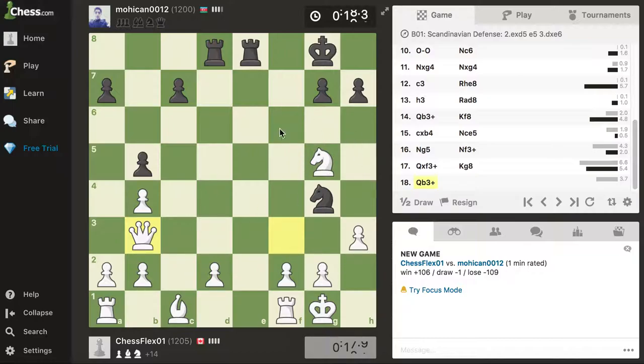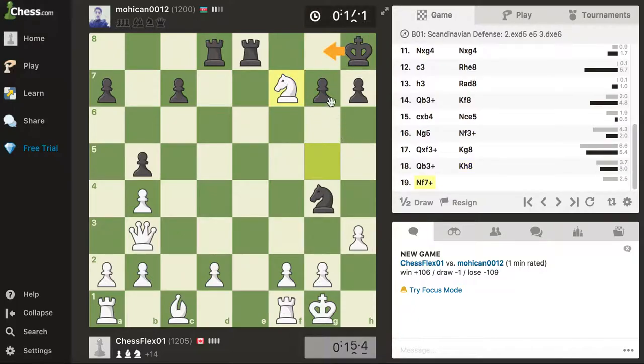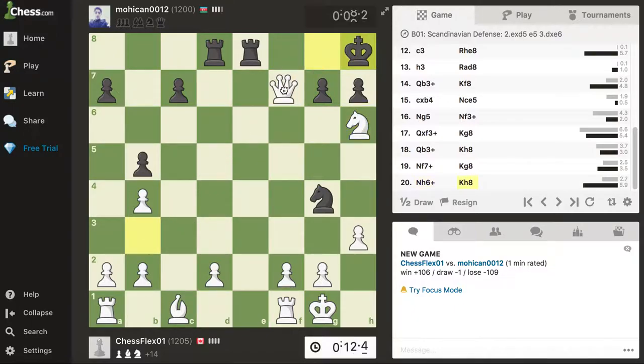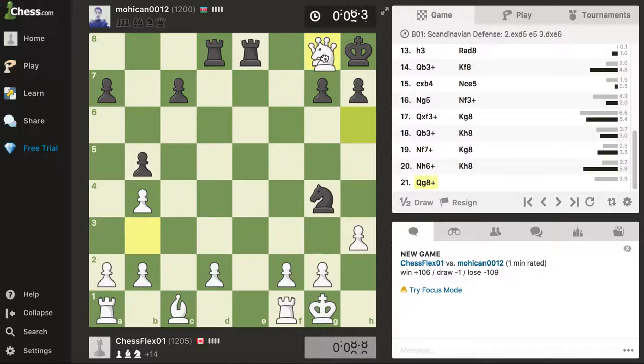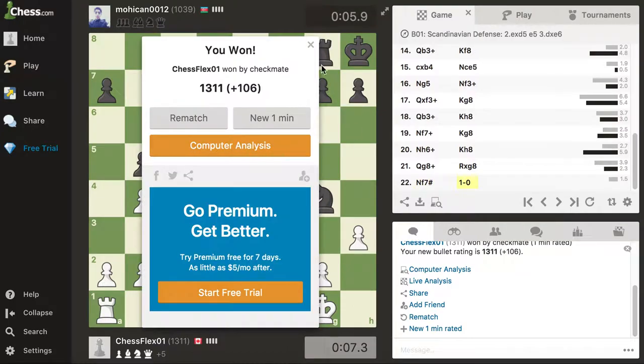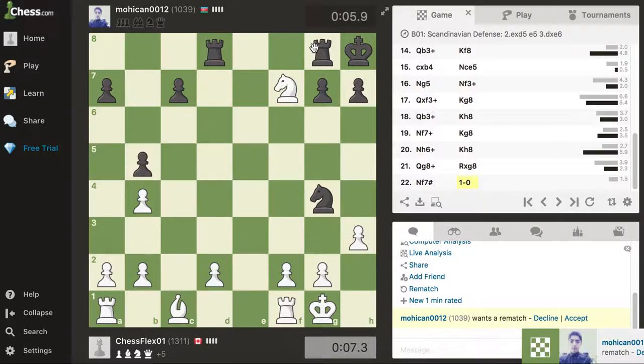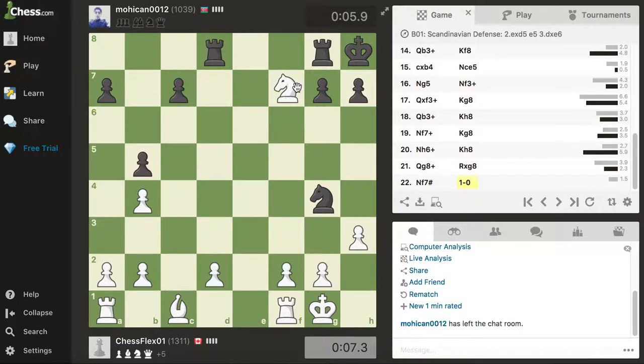Now you guys should watch this pattern and know it because it's a very famous pattern called smothered mate. If I go here he has to come here because there's no other place for him to go, nothing to put in between. I go here - it's a check here and a check here, so there's no option for him except to go here or here. I'll come checkmate him if he goes here.